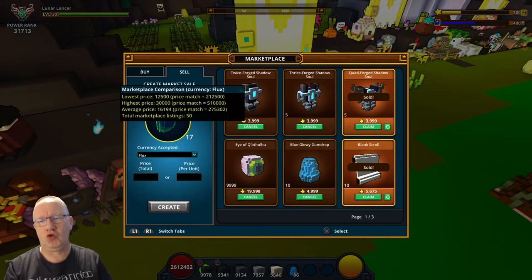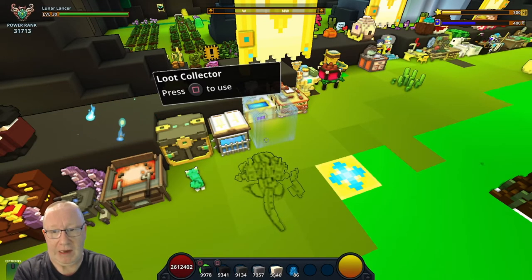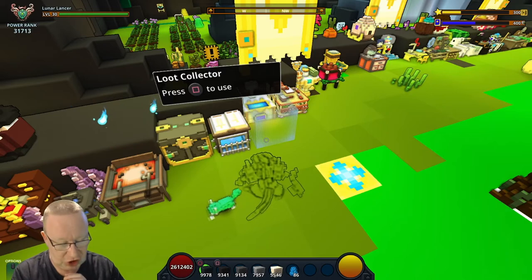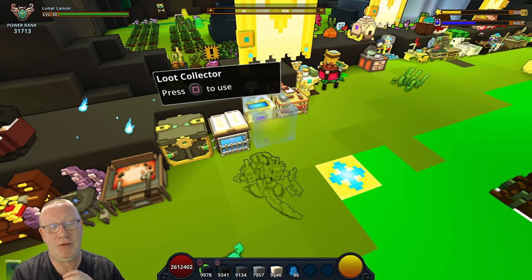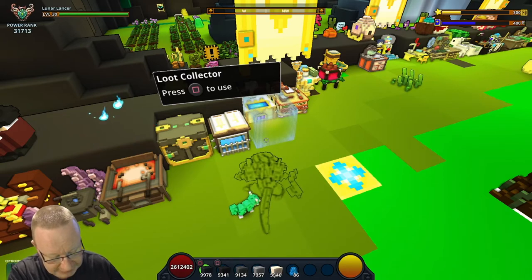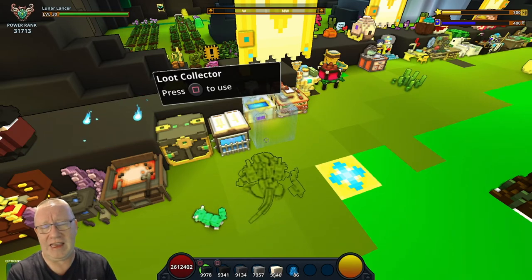Plus the 100k for the jade fins, let's total everything up. If I sell everything right now on the marketplace — selling all the glim and everything from that fishing session — it comes to a grand total of 438,959 flux. It took me around four hours, so dividing that by four gives us 109,739 flux per hour, which isn't bad at all.